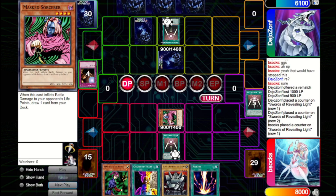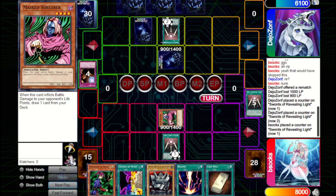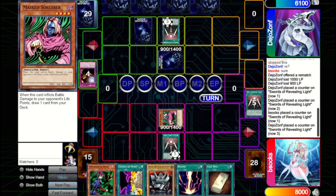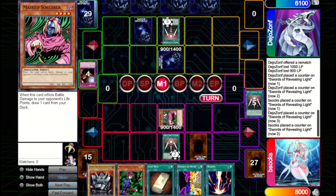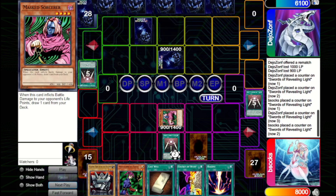We're fine with things as they are — if they Heavy Storm, they're losing more than we are. We set Waboku just in case, as Swords will expire this turn. If their set card is Heavy Storm, Waboku provides some insulation. Swords expires and they just pass back.